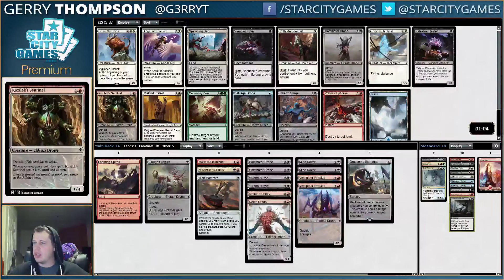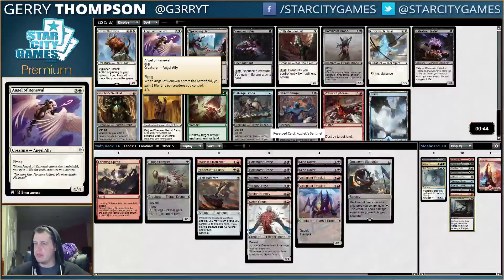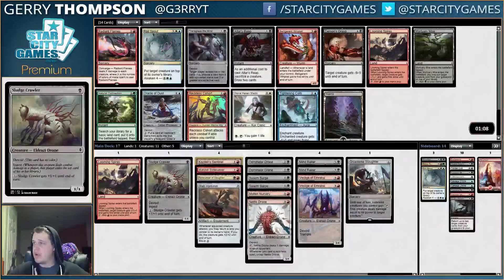This is a pretty easy Sentinel for me. I think this is the best common red creature, probably — very good on offense and defense. We're not passing too much, just some more big fat white finishers. Radiant Flames, Transgress — I like both those cards. But this is not really a Radiant Flames deck.